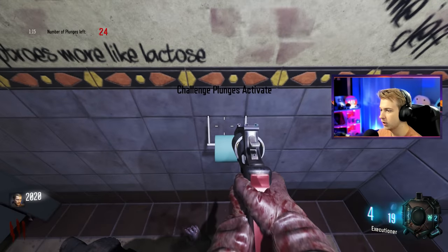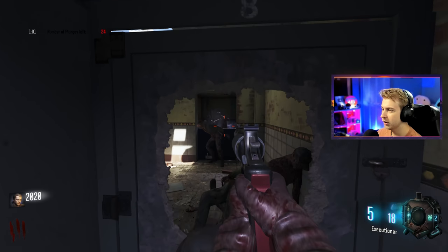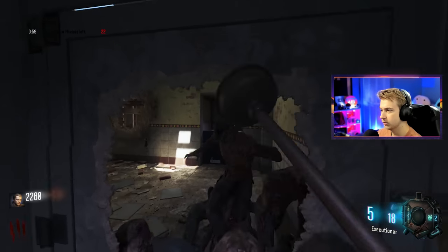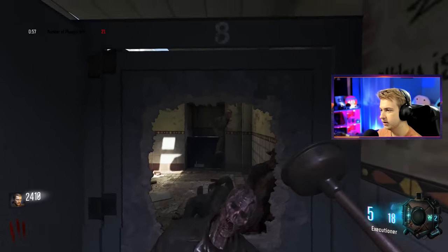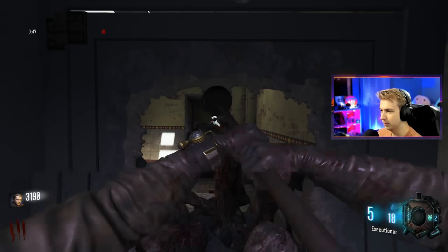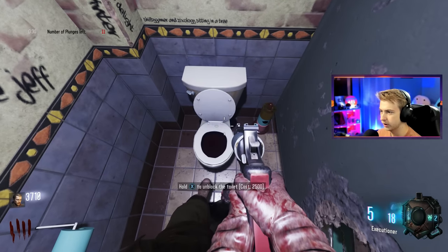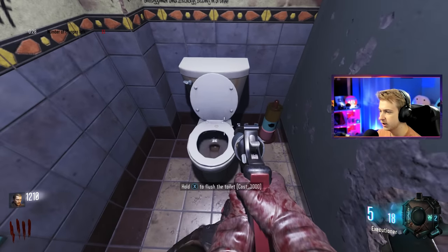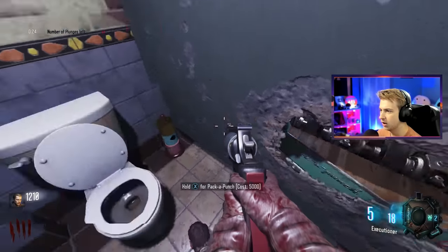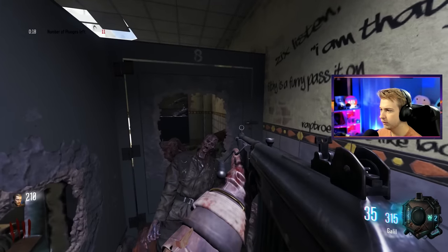Let's do the plunge challenge now. I probably should have waited until zombies started spawning. Come here, zombie — come get plunged. Nice and easy, just going to need a few more of you to get plunged. They're all just stacking up right in front of the stall — it's occupied. Let's try to unblock the toilet real quick. So that was just to unblock it. Now I got to flush it. We got the goal from that — nice.